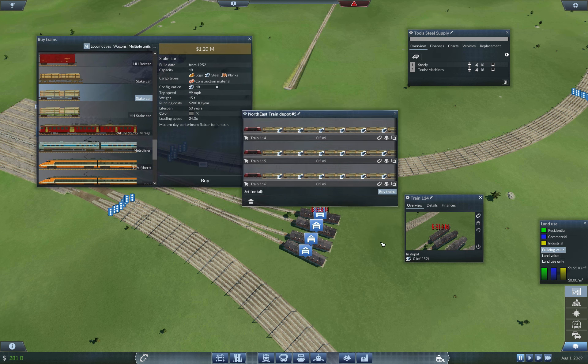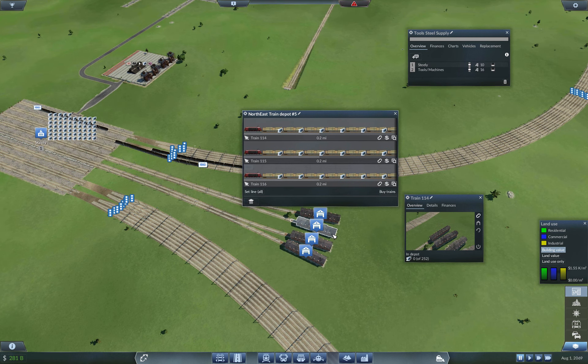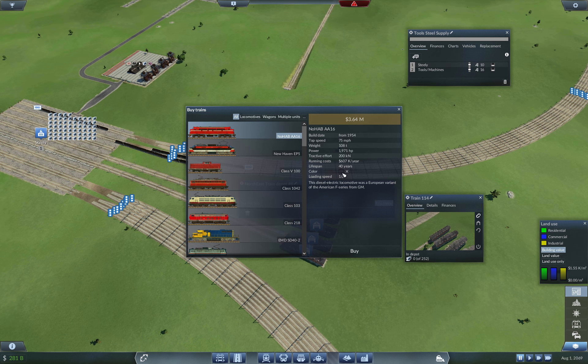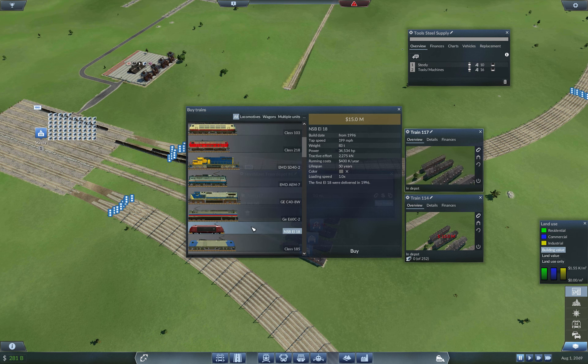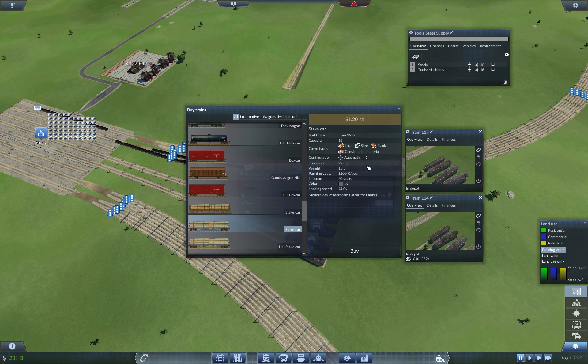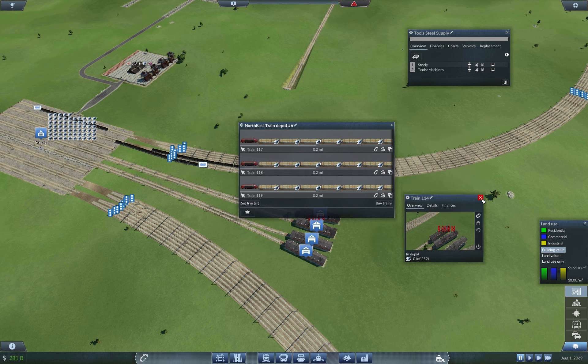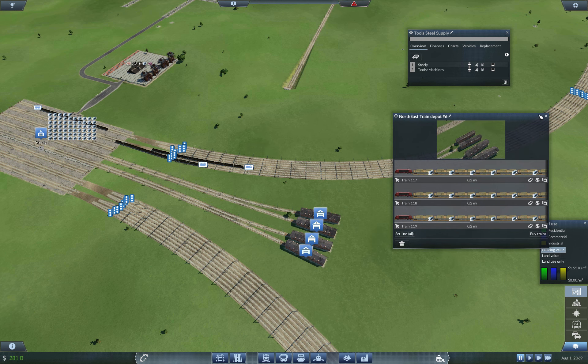The next line - gray, steel, 252 - triple them up. Setting up each train set on the steel supply line.